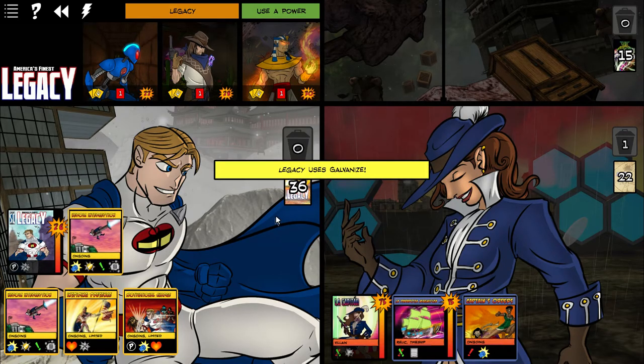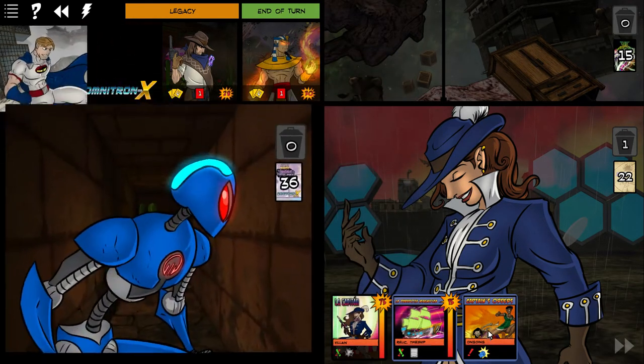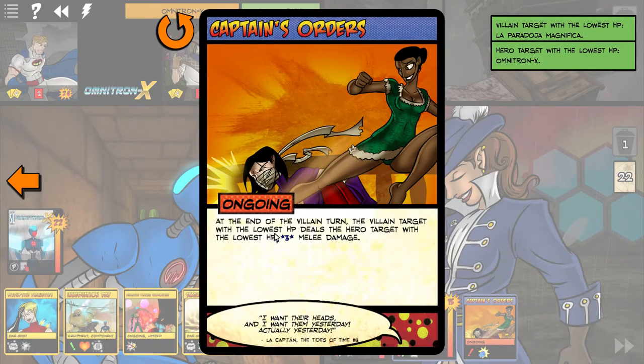I didn't actually see what Captain's Orders does, so let me check: at the end of the villain turn, the villain target with the lowest HP deals melee damage.